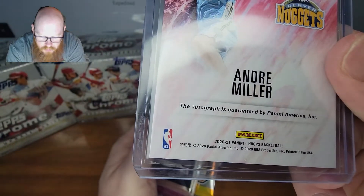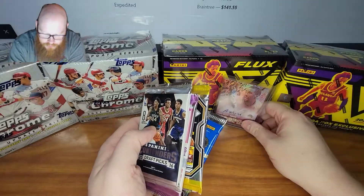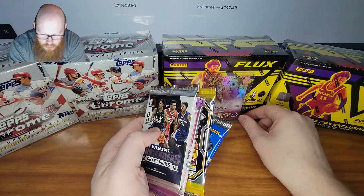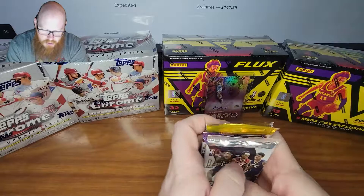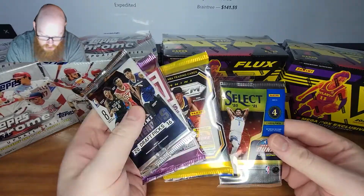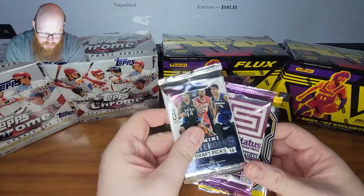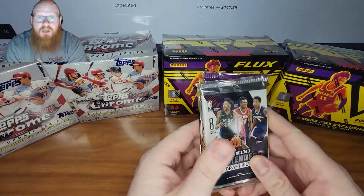As this is from this year — nice. Let's see if I can pull some autos, maybe a Lamelo Prism Rookie, Anthony Edwards, James Wiseman. I don't know. Wish me luck. Let's see what I can pull.